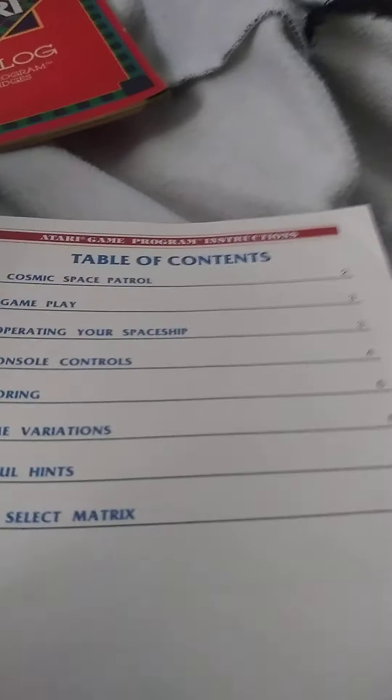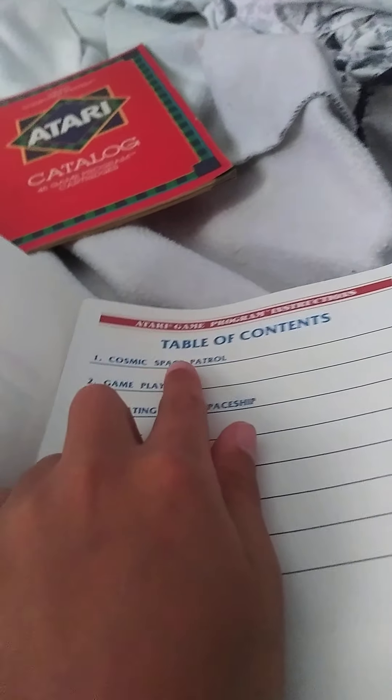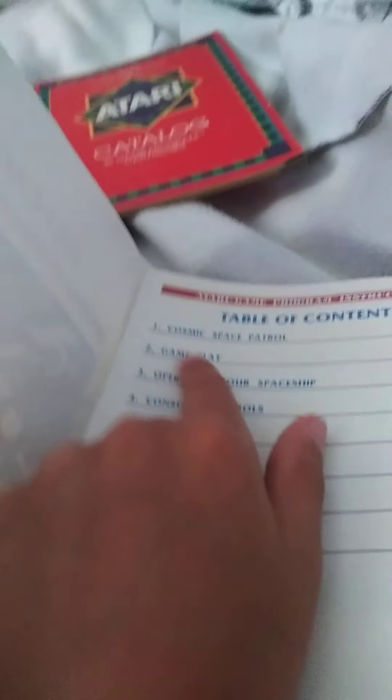The manual table of contents includes: Comic Space Patrol, Gameplay, Operating Your Spaceship, Console Controls, Scoring, Game Variations, Helpful Hints, and Game Select Matrix.